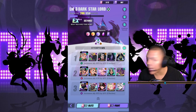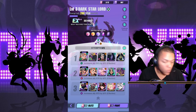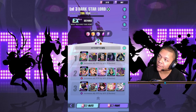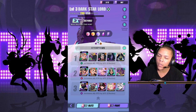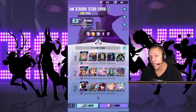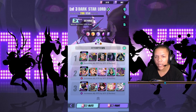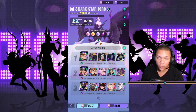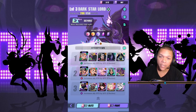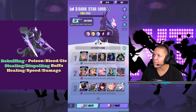Hey, what's up guys, again I'm here for another guide. We're doing Sentinel Hunt and we're gonna do Dark Star Lord. Originally the Sentinel Hunt was just him — I guess that was their test — and he was annoying. Honestly, if you don't read his info and his moveset you're just gonna get messed up, so I'm here to make it a little bit easier. Let me bring up my little cue card that I made for you guys.